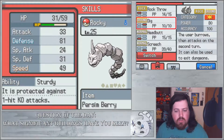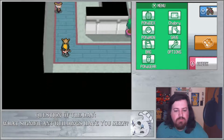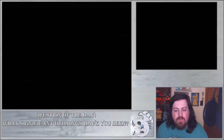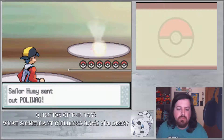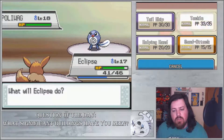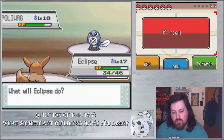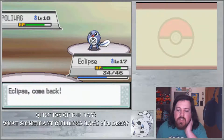So yeah, what significant buildings have you seen? Put that in the comments, let me know. I feel like for some people it will be different depending on where they live. Eclipse is at level 18. I wonder if Eclipse can use tackle — tackle is just not strong for Eclipse. That's like a terrible move; it's sad that we still have that. Let's get Zephyr in here and let Zephyr get some experience.